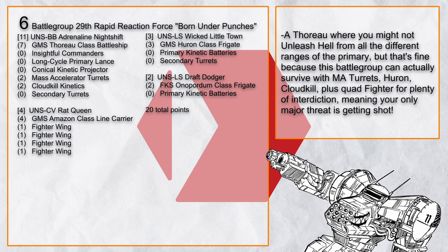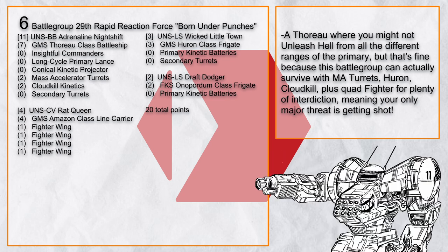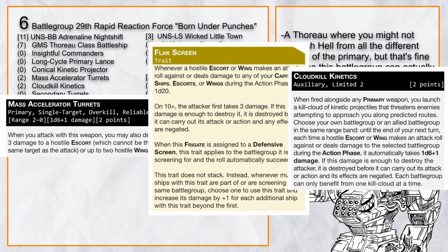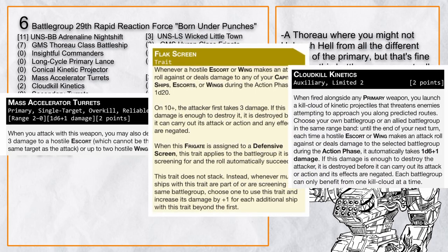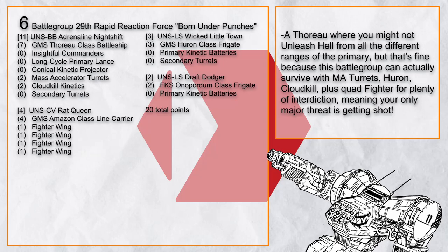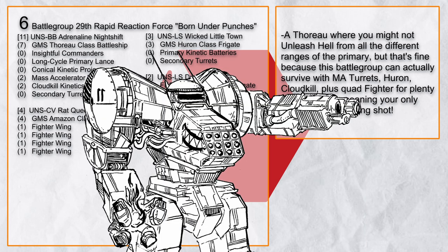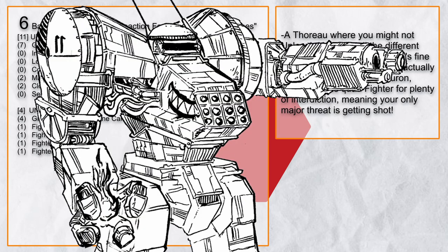29th Rapid Reaction Force Born Under Punches is a variant of the Thoro dive battlegroup that actually tries to survive, by having mass accelerator turret, Huron, and Cloud Kill to absolutely wipe out incoming escorts and wings, plus all the fighter wings in the Amazon for just enough interdiction. This means when you are diving, the only thing you need to worry about is getting shot in the face. You might not be unleashing hell at all, but at the very least the enemy is gonna have a hard time trying to harass your allies.